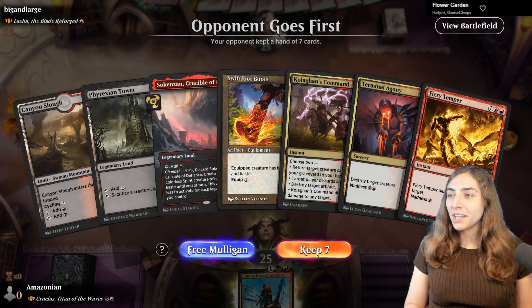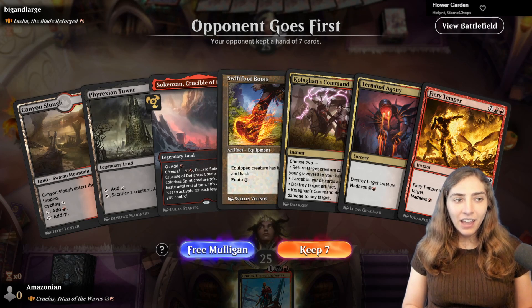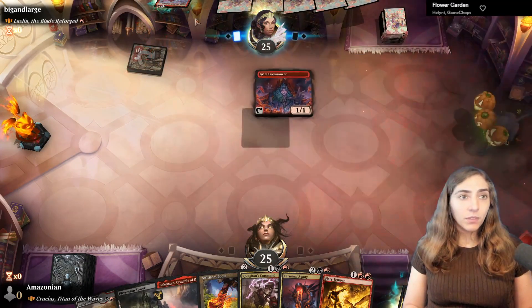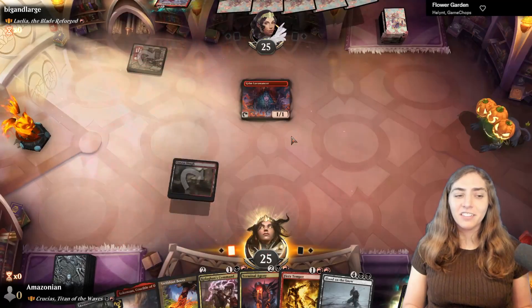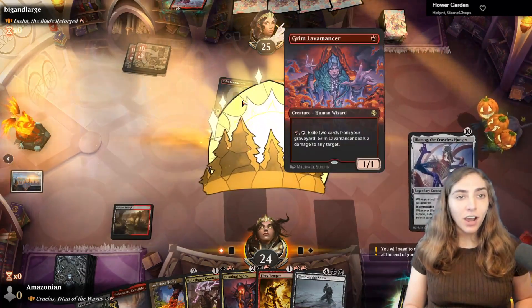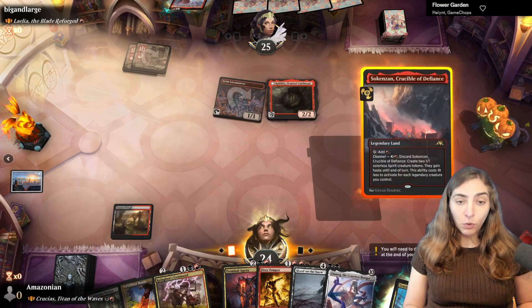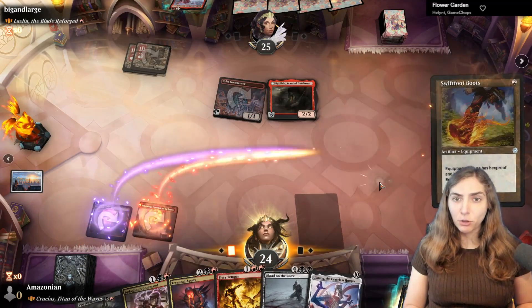Next opponent, Big and Large, is playing Lelia the Blade Reforged — she likes when things are exiled from your deck, exiles things when she attacks, has Haste, goes fast, and hits face. She can go crazy with Cascade because she sees every card exiled with Cascade and gets a +1/+1 counter for each. They start with a Grim Lava Manor and Rahilda doing crime, exiling cards from the graveyard to deal damage. If I don't cast a spell this turn, Rahilda transforms and gets Double Strike.